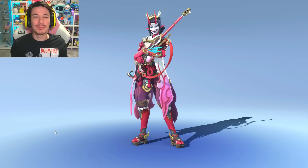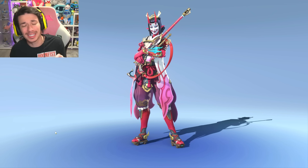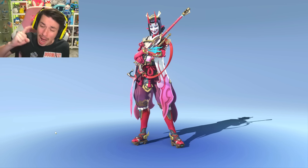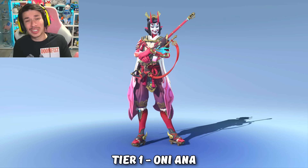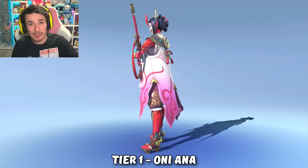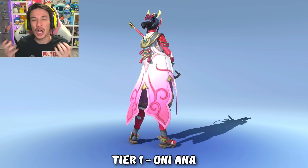Hey guys, it's BroYouWack and welcome to season 12, which is gonna be a highly loved season not only because it has our most adorable hero up-to-date, Doomfist, but also a season 12 battle pass that has a theme of Egyptian mythology. We can start with tier 1, which has probably one of the best skins in this battle pass, but it has nothing to do with the Egyptian mythology — it's the Oni Ana skin.